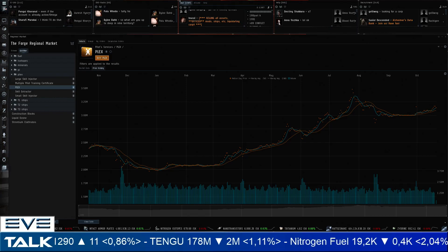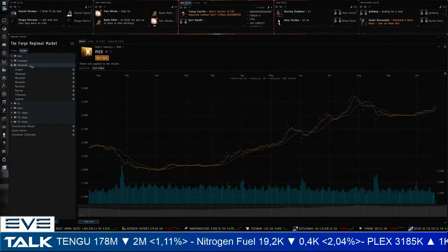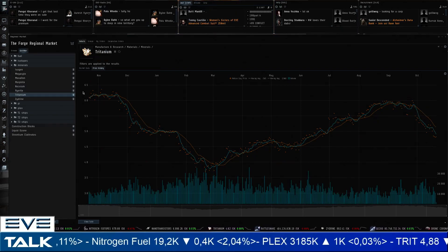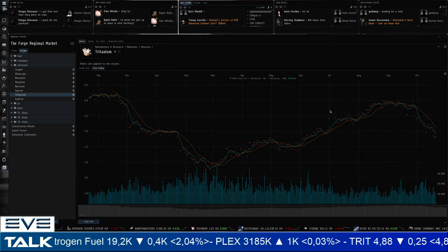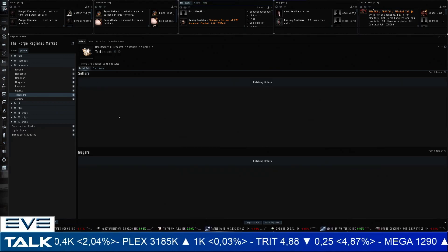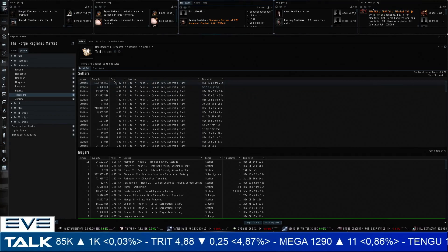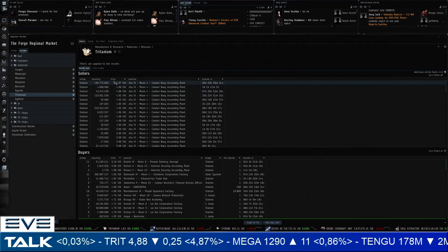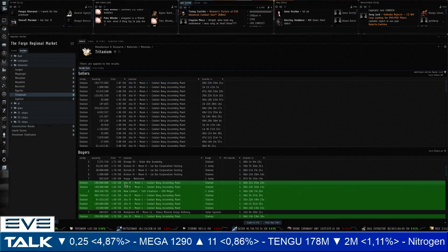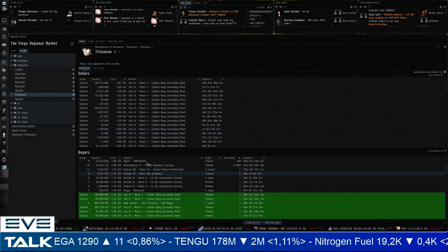After that, let's look at minerals. Tritanium is continuing its descent straight through the 5 ISK barrier. About six or seven days ago there was some hesitation — did the market really want to break 5 ISK — but once it got going, it kept going. Tritanium is now being sold for 487–488 ISK, obviously under pressure from lots of fresh supply. Buyers are at 462 ISK. We have definitely broken the 5 ISK barrier.